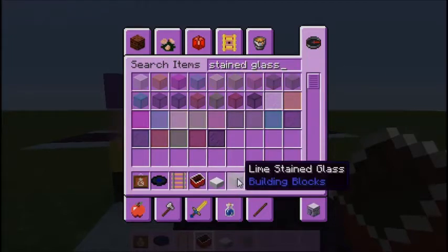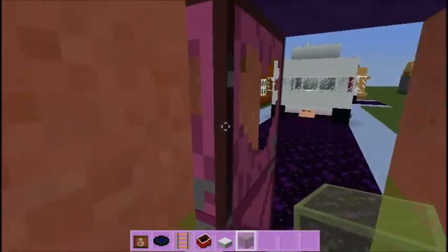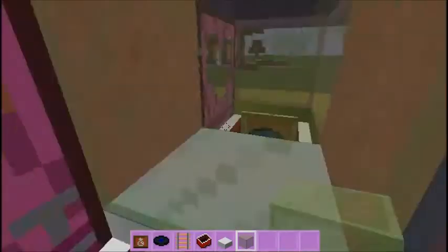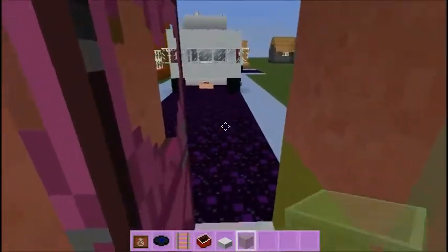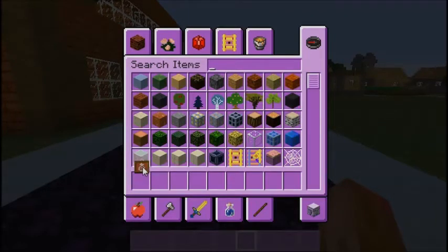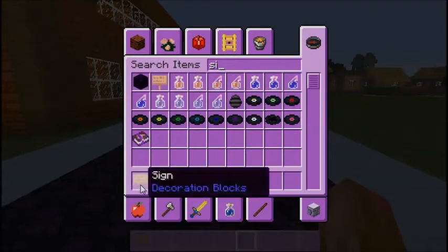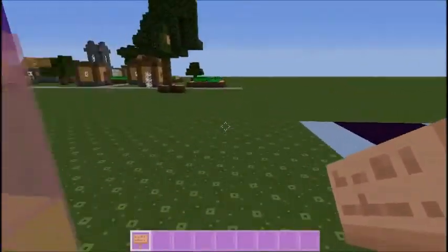Lime — I'm not sure if that's gonna look good but we're gonna try it. Oh yeah, that's amazing! It doesn't even show through the window; it looks amazing because it's just one block. For a little color, just for fun, let's add a sign to name it.